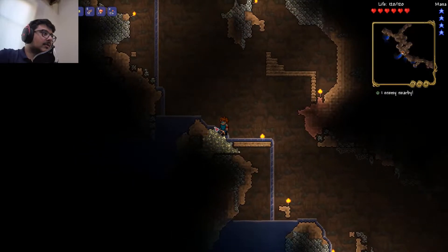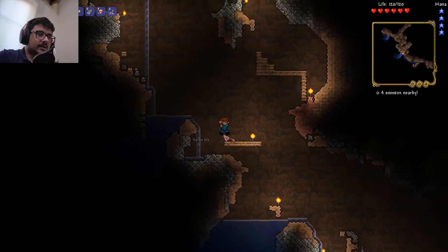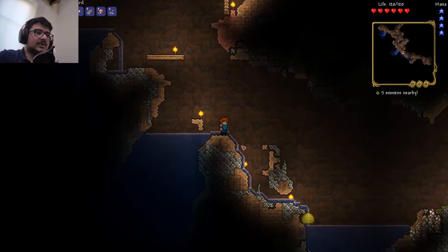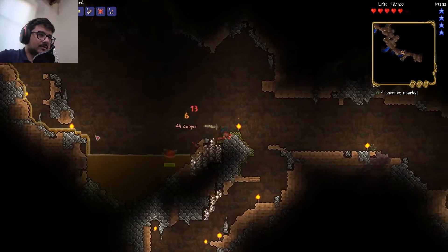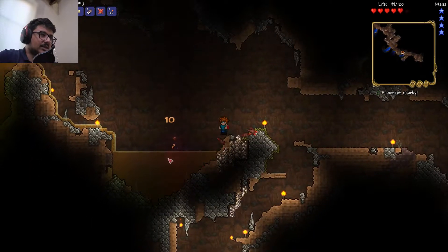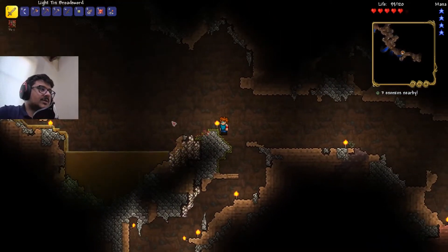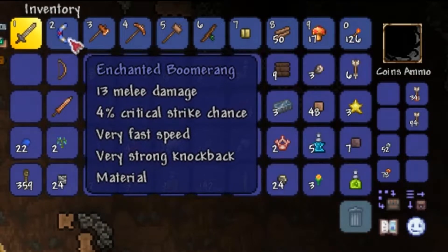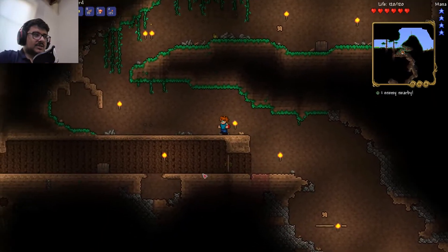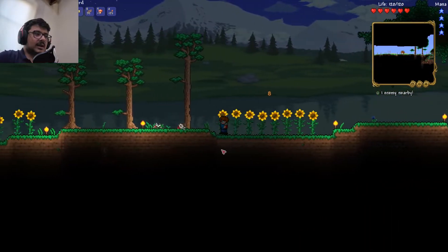We found a huge pile of tin, good. I need to use my boomerang more often, seriously, because my sword is literally really weak. My sword does 9 damage and the enchanted boomerang does 13, so I'm gonna use my boomerang more. I think I should try to find a different cave.